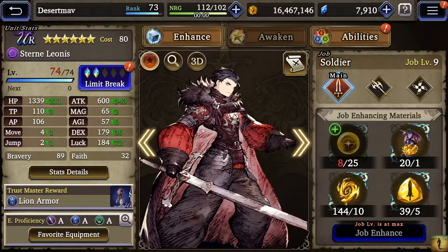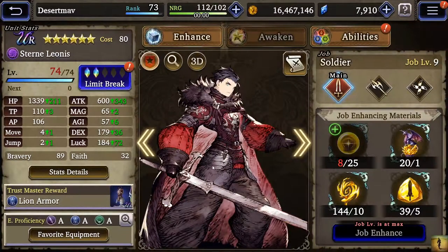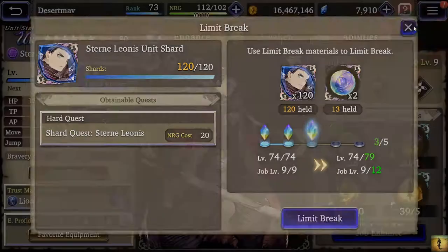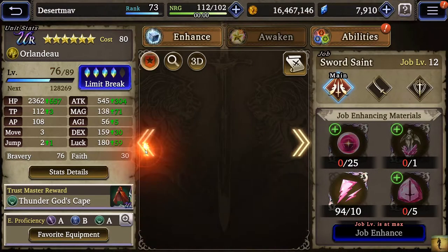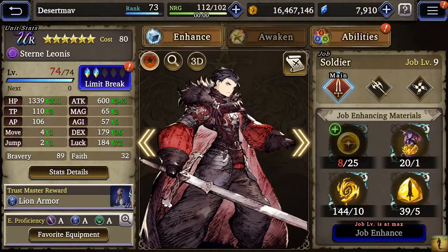Next up is Stern — he was my go-to guy early. I haven't limit break 3'd him yet even though I could. The biggest issue is these rainbow spheres — they're incredibly hard to come by unless you're whaling out. The biggest problem is that to awaken a six-star unit like I have with these characters requires 10 rainbow spheres, so it's pretty expensive to six-star awaken UR units.